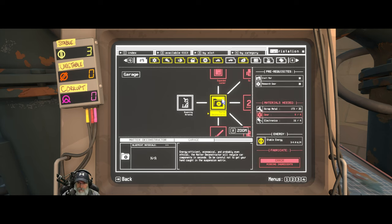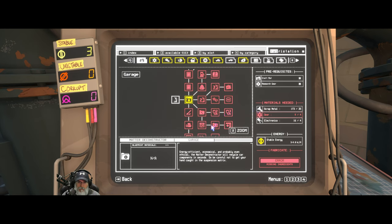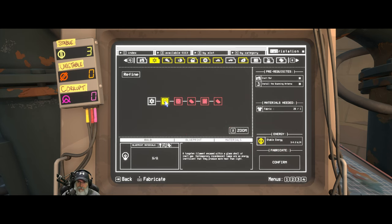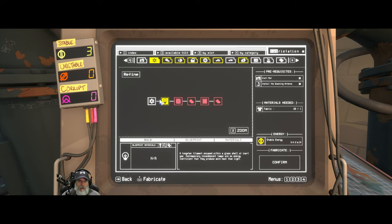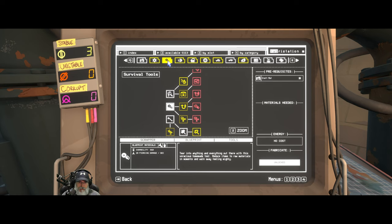Let's look at the matter deconstructor one more time. And we have three more energy things. Before we take off — what does this thing do? It's a tungsten filament encased within a glass shell of inert gas. Contemporary incandescent lamps are so energy inefficient they produce more heat than light. If it's red, that means we can't do it yet — maybe we haven't researched what we need. Let's look at survival tools. We know the vac.